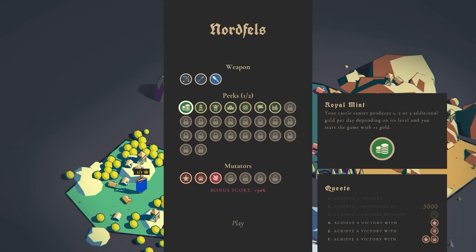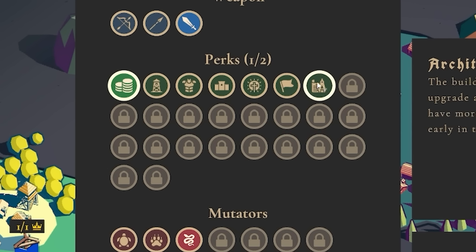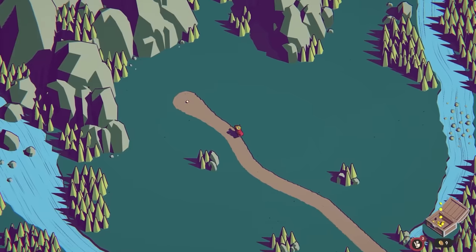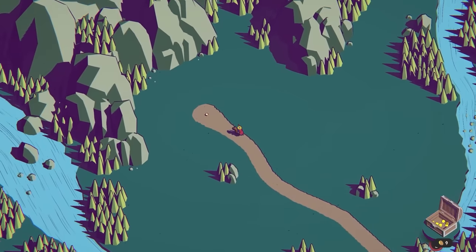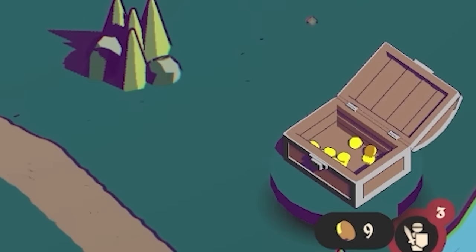Actually, that depends on the level — I get extra gold if I were to use the architect's council. Okay editor, just censor my mouse here. We're definitely not selecting that one. So anyway, here we are. We come over to our castle for three coins — you can see in the bottom right we have nine coins available to us.